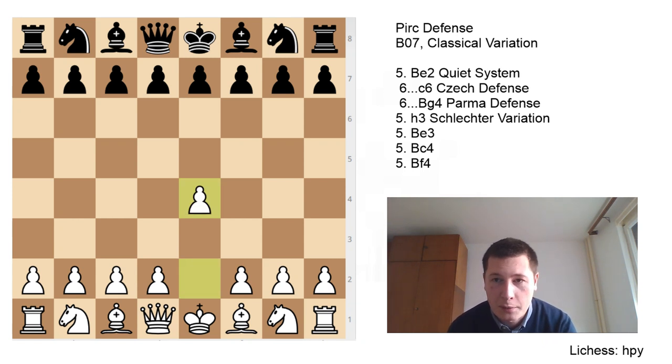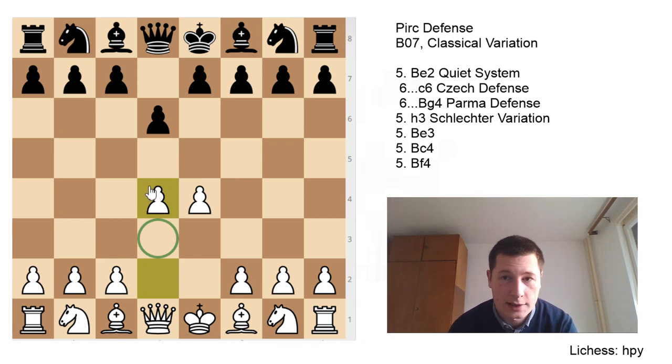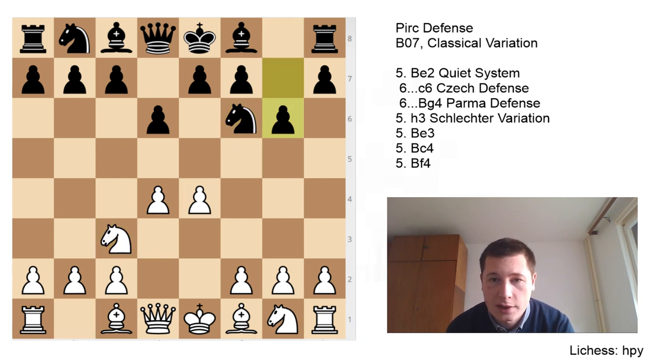After e4, Black plays d6, the Pirc defense. d4 — White takes up the center, because in all hypermodern openings where Black gives up the center to fianchetto his bishop and castle his king, White should respond by taking the center. There's basically nothing better to do. If White plays a passive move such as d3, Black's play will have been sort of justified. Black continues with Nf6, putting pressure on the e4 pawn, then plays g6, preparing to fianchetto, getting a sort of King's Indian setup.